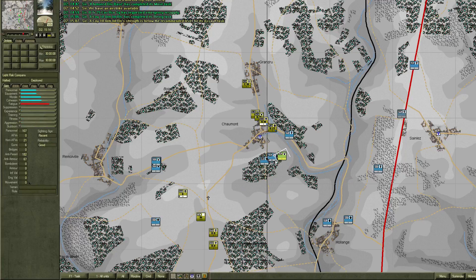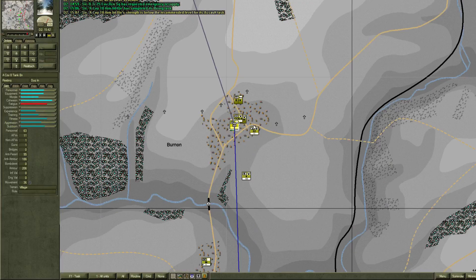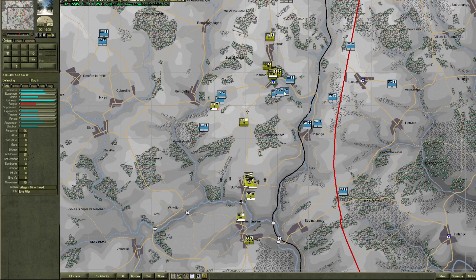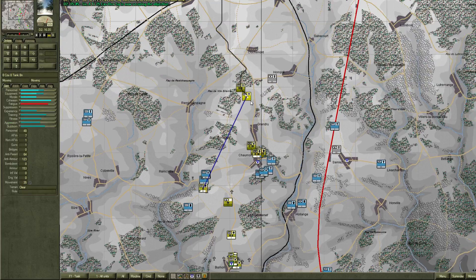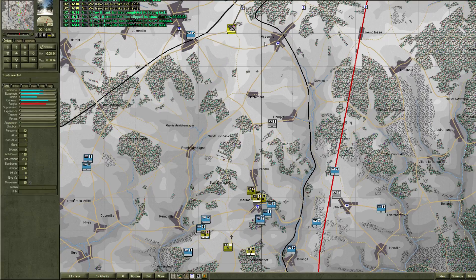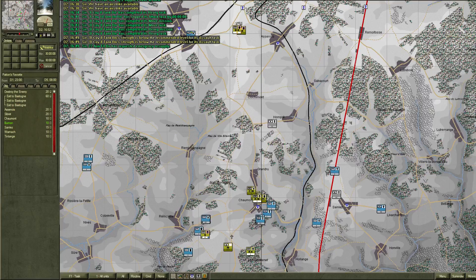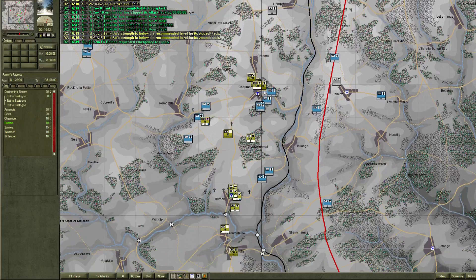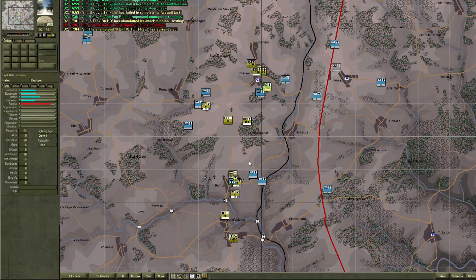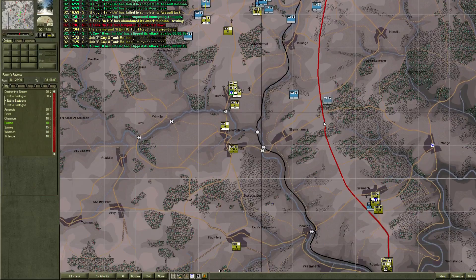These guys are pushing up with their reinforcements, but they've got a fair bit of resistance hiding in the forest up there. I have a tank battalion sitting there doing nothing, so we'll move them up as well. We can make them exit out as well. We've managed to exit two more units towards Bastogne. Just look at this little line of units I've managed to kill around Bernon — that's awesome.